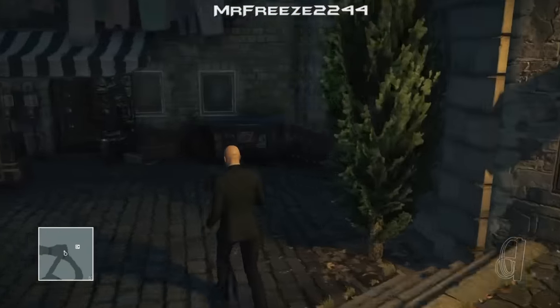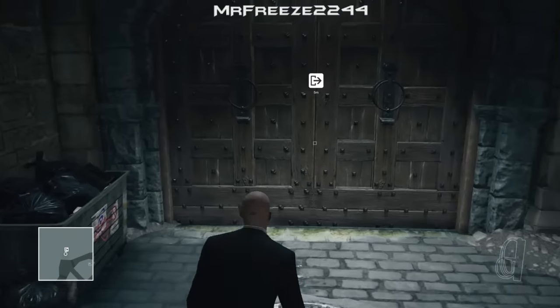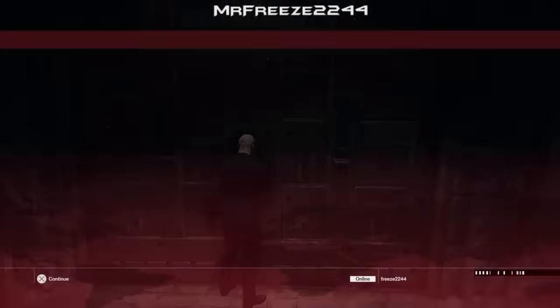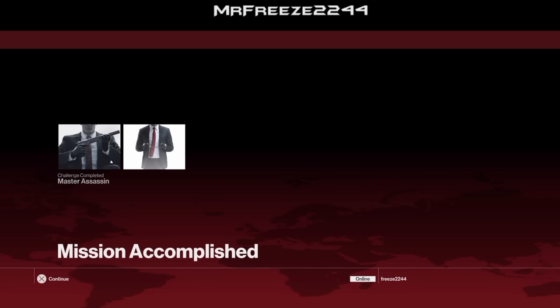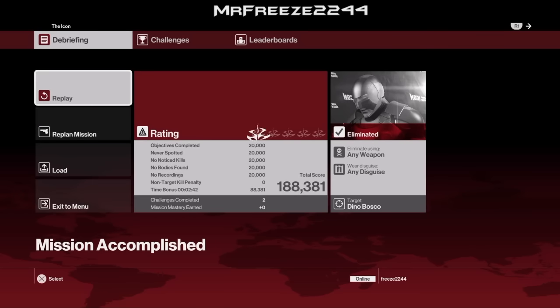We haven't actually done the training facility, but I don't think I'm going to take it that far — it's incredibly easy. That's going to do it for this bonus episode of the Fiber Wire special, set in Sapienza on The Icon. It's quite a fast time as well. Thank you very much for watching. Be sure to hit a like on the video if you enjoyed it, and subscribe if you are new to the channel. I'll see you in the next video, guys.